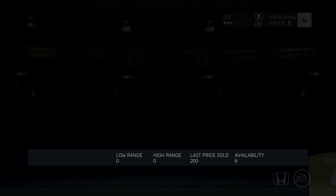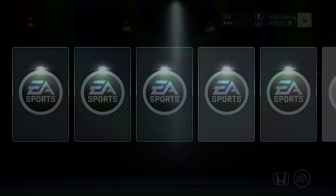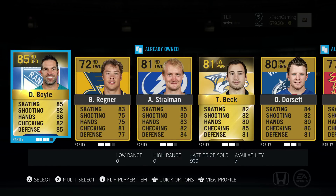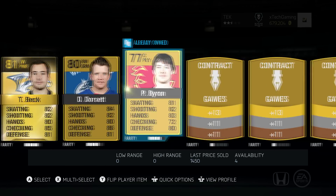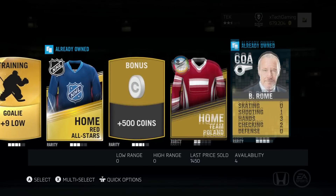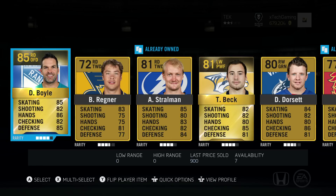Pack two is actually going to help us out tremendously — we need defense and we get it. Defense wins championships, and we pull Dan Boyle right off the bat, 85 overall. We also got Antoine Straumann blocking shots, a grinder in Derek Dorsett, and Brian Campbell, which is huge for our D-core. Still no goalie though.